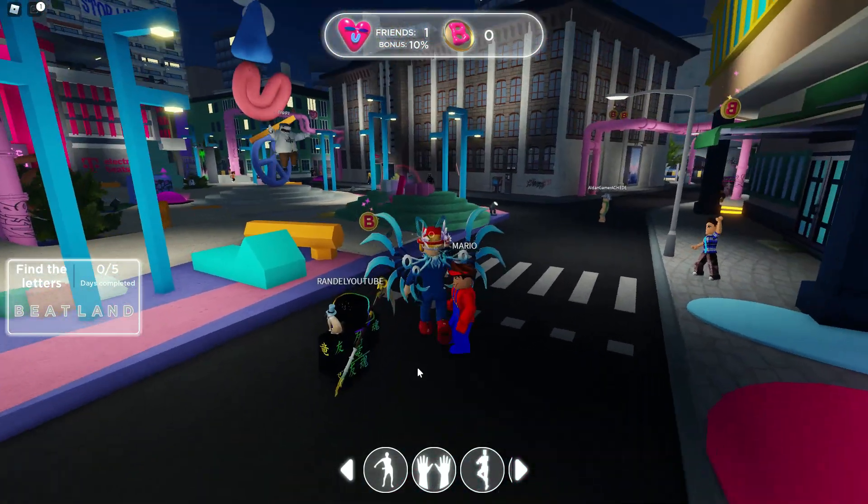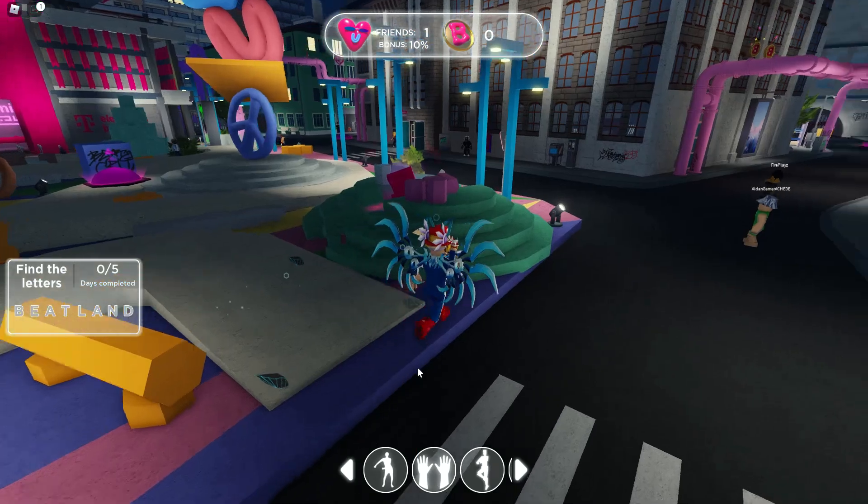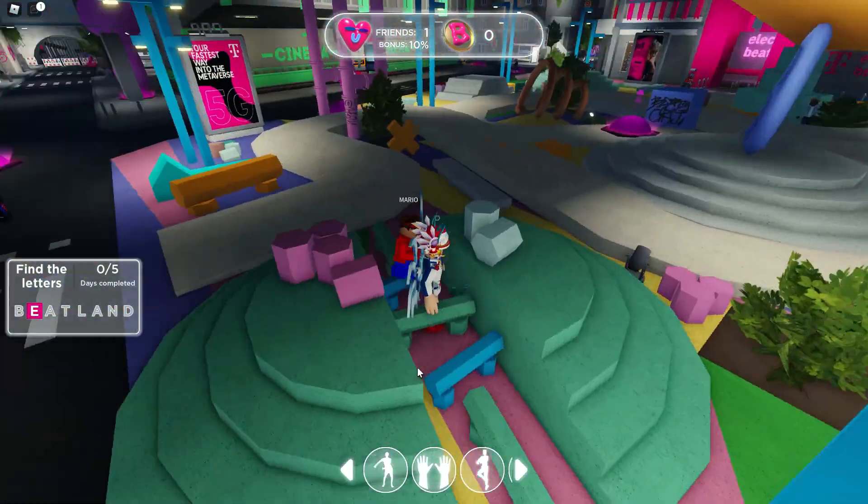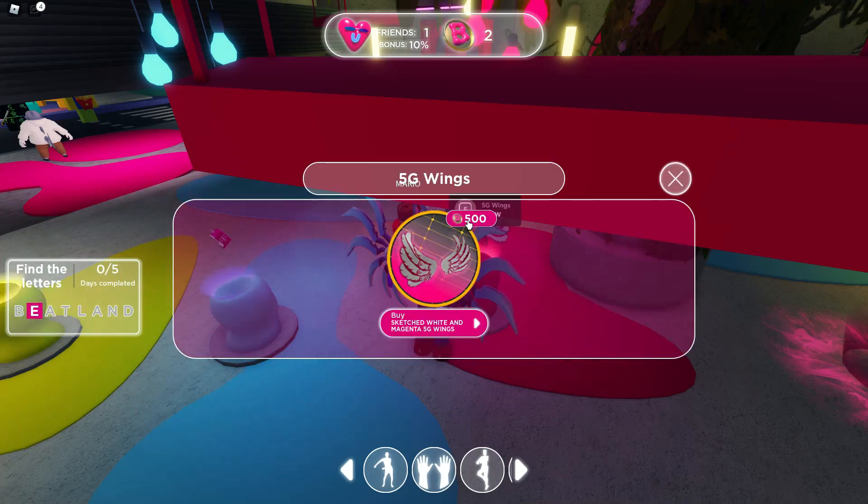Starting off from the very beginning right where you spawn, this one right here, the E is super easy to find. It's like right there in the middle. It's not really a challenge to go and find that one.